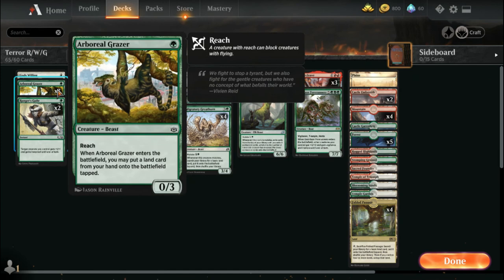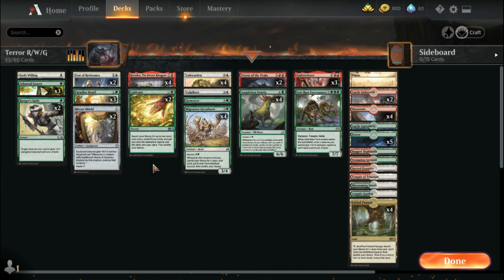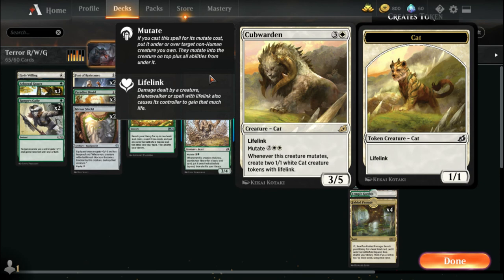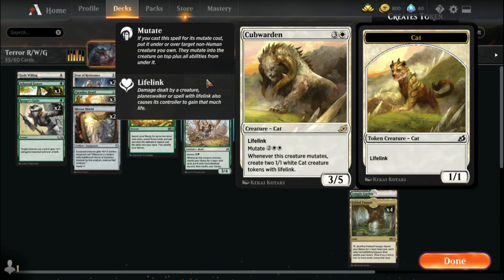I've got four copies of Kringko, two copies of Cultivate to get your lands a little quicker — you already have a little bit of ramp from Paradise Druid and Arboreal Grazer. For mutating stuff I've got four Cub Wardens — another great card with great synergy with Kringko and Terror of the Peaks. Every time you mutate you get two 1/1 cats with lifelink, which will ping your opponent for one damage every time they come out.